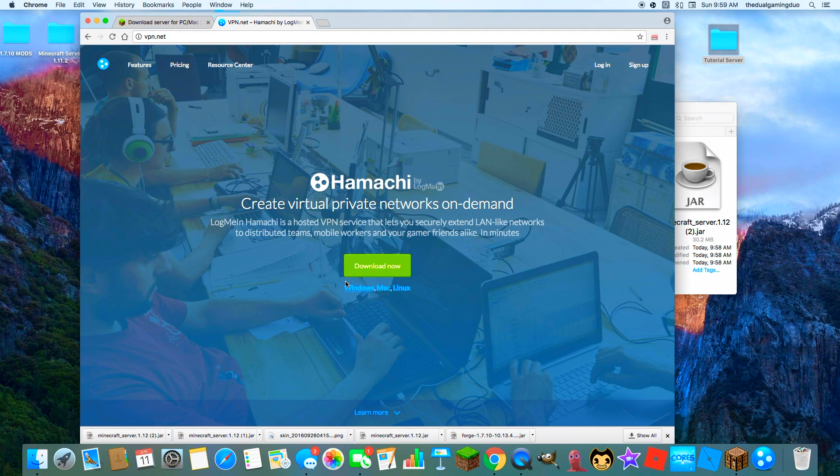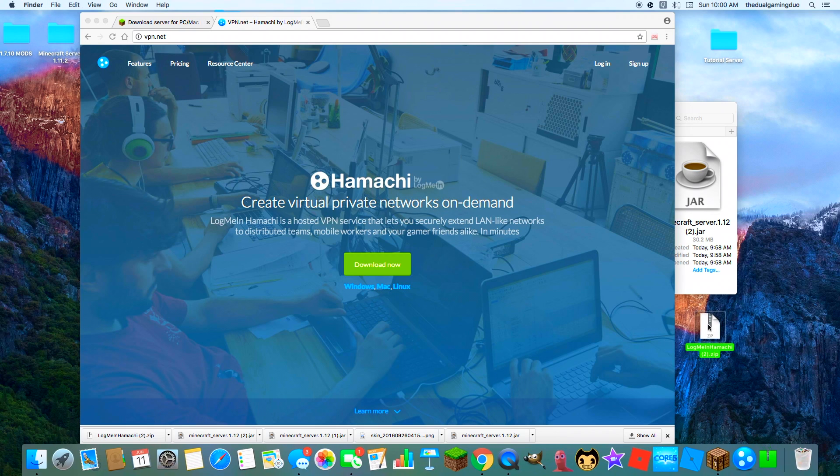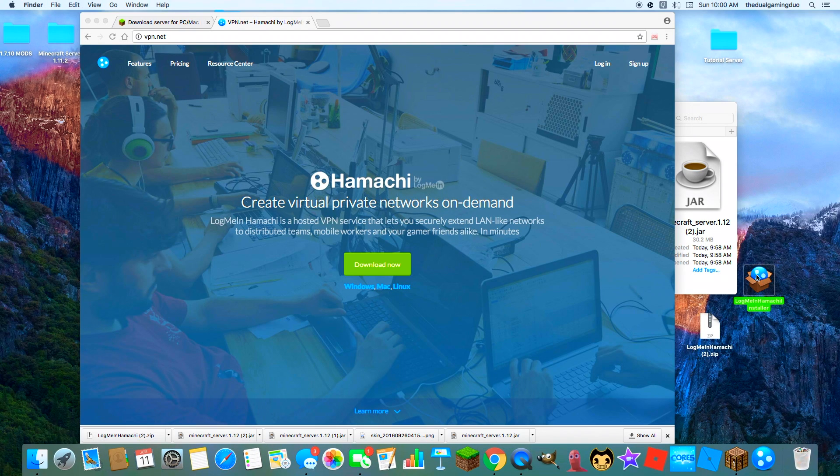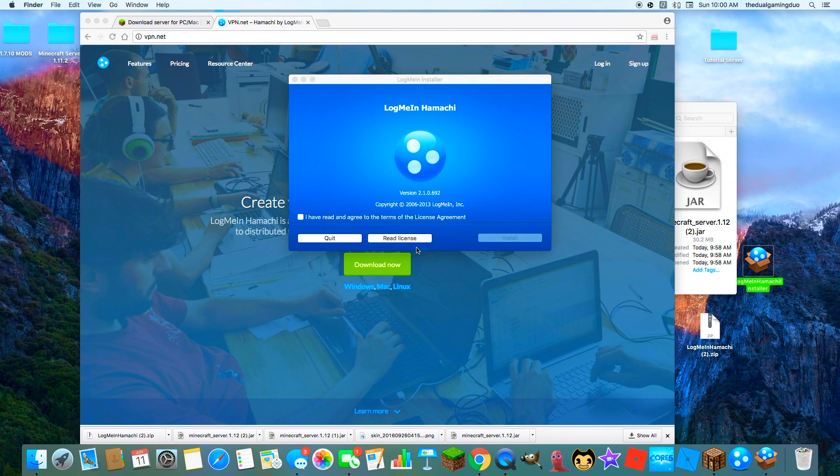You want to go to vpn.net, or just Log Me In Hamachi. Log in, then download the DMG file. Once you download it, double-click it. You'll get a zip file — double-click that as well.